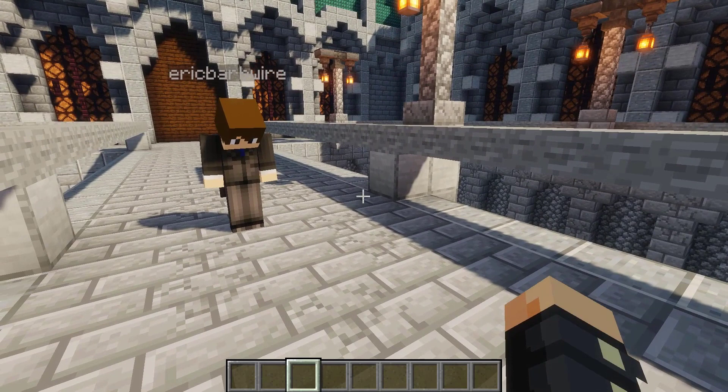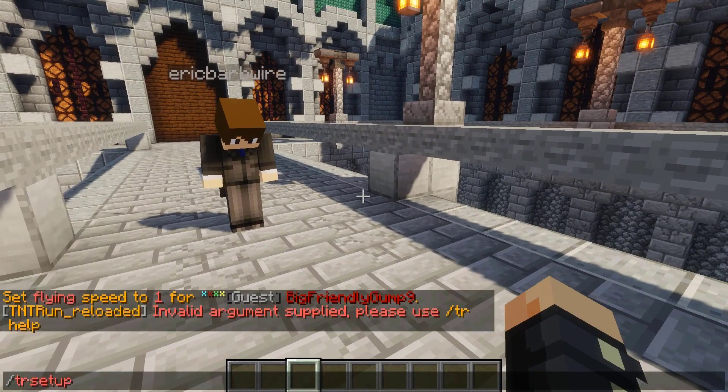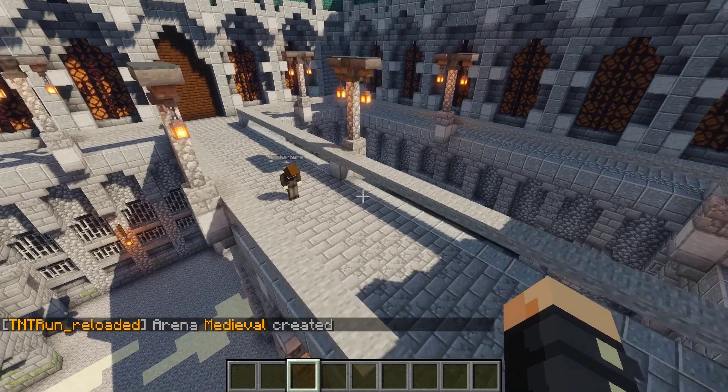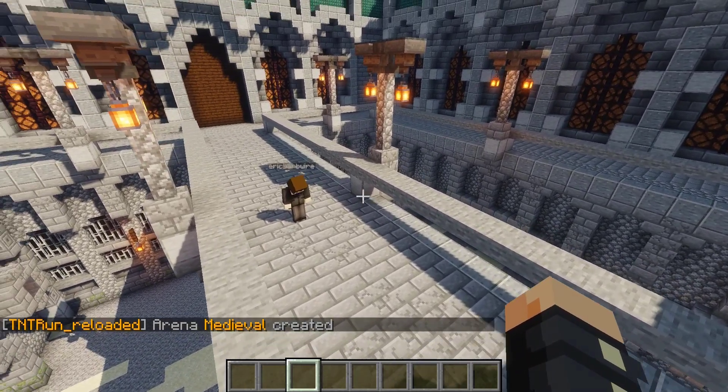The first command you're going to run is slash TR setup, then create, and then you're just going to put in the name of the map — so we'll call it Medieval. Medieval has been created, and this won't be like the spawn point or anything, that's just the name of the map.